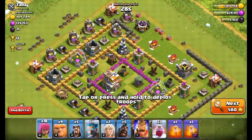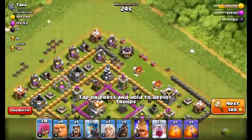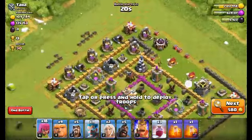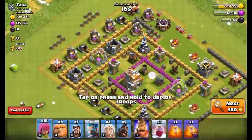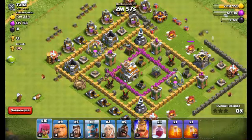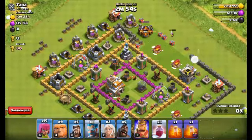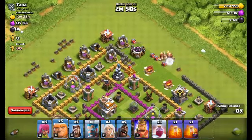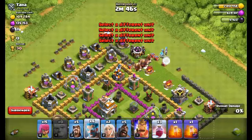Okay, I think we will attack this base. Let us check if there is any clan castle troops. Nope, there isn't. So let's start by dropping giants with ice wizards.